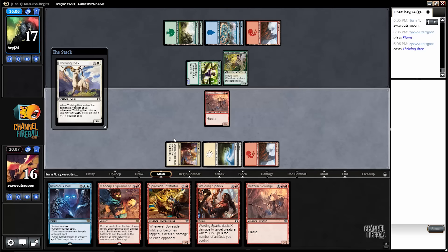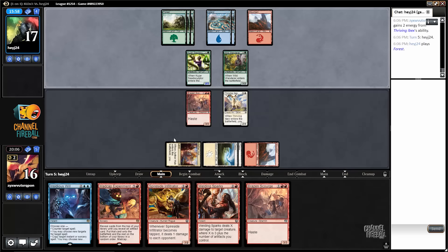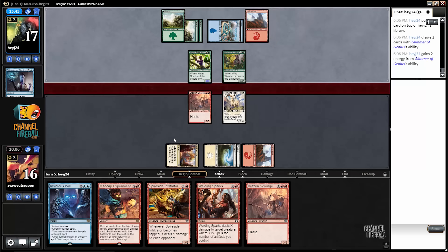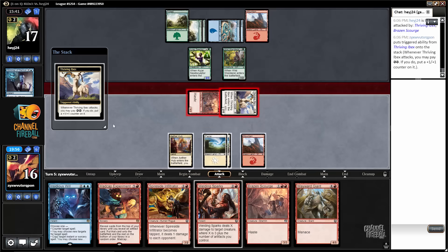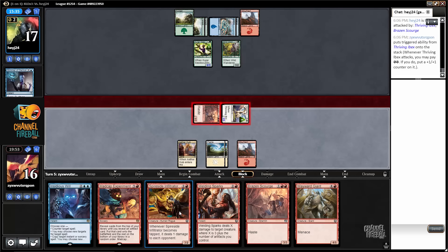My opponent and I are just racing back and forth. Here's a Wild Wanderer. I don't really feel like trading for that, so I'll just play my Ibex. I could have cast Madcap Experiment, but it's certainly not worth it — I might just hit a Bowmat Courier and take 10 damage. Glimmer of Genius — that card is pretty good, but I'm glad my opponent played a card draw spell instead of a big creature. I think I'm just going to attack with both, then play an Infiltrator. If my opponent gets up to some shenanigans, I have Welding Sparks.